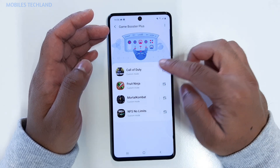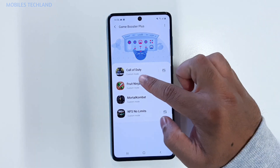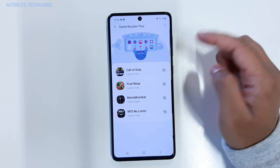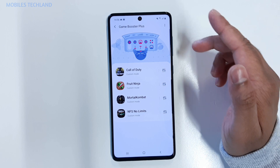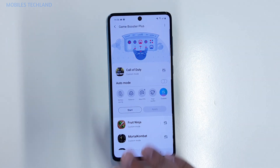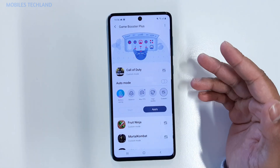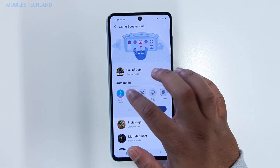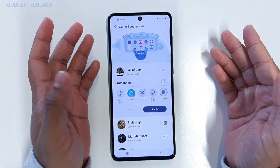Click 'Start' and you can see all four games listed. From here you can customize how you want to run each game. If you want to run Call of Duty at max frame per second, you can do so. Click on the game and it gives you five different options. The first is 'Battery Saving', which focuses on saving your battery rather than performance. 'Balance' will balance out between saving the battery and performance.